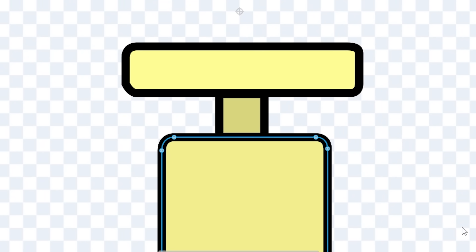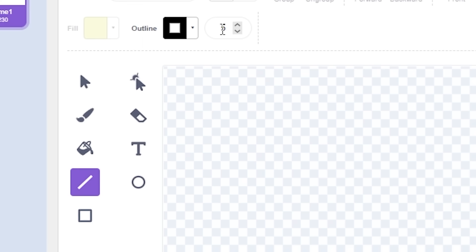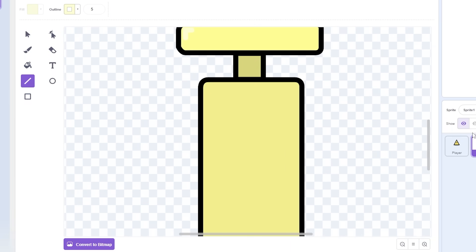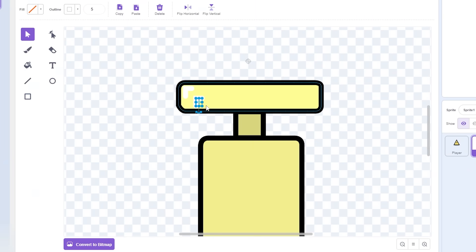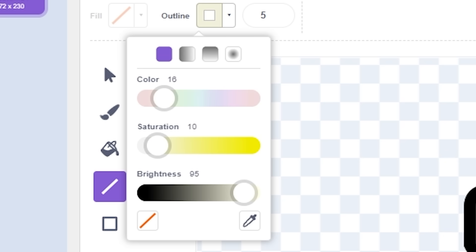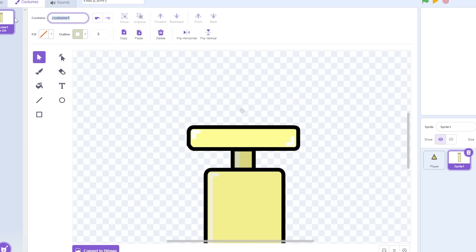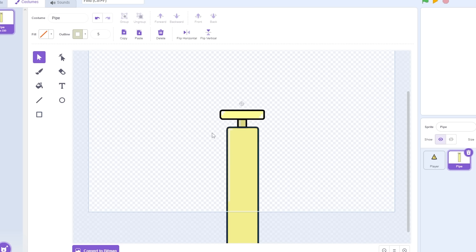Everything has to look toyish. I'm gonna make this part lighter — you can't even see it, but I'll make it white. Sometimes it's the stuff you can't see that matters. Make it lighter, add one right here that's lighter too — attention to detail finished. Name it 'pipe' and add a pipe down here.